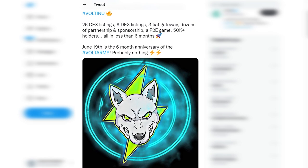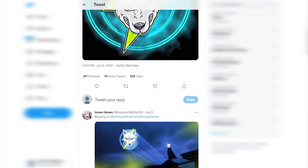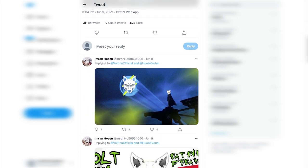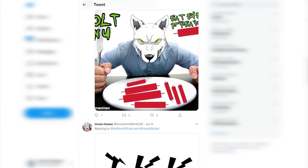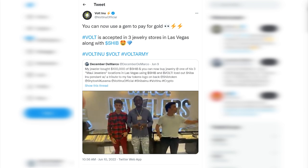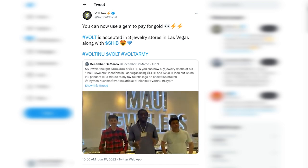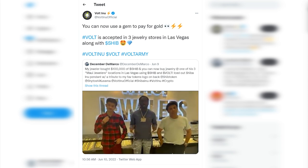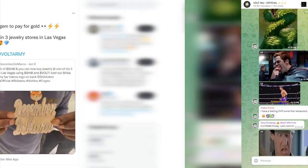Over the past six months, the team has really achieved a lot: 26 CEX listings, 9 DEX listings, three fiat gateways, dozens of partnerships and sponsorships, a P2E game, 50K+ holders, and the latest global news — Vote can now be used to pay in three jewelry stores in Vegas. The scale of this project speaks for itself.